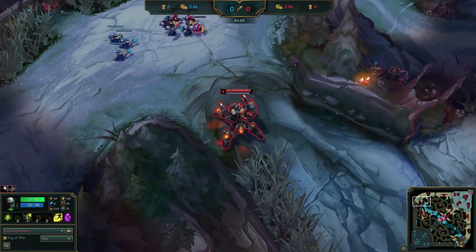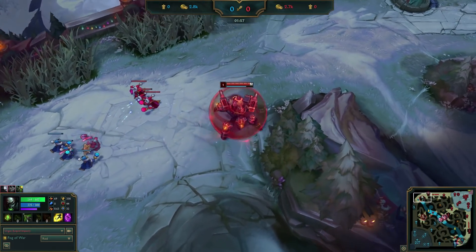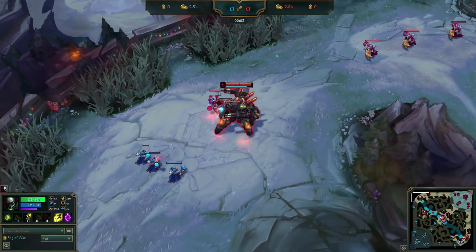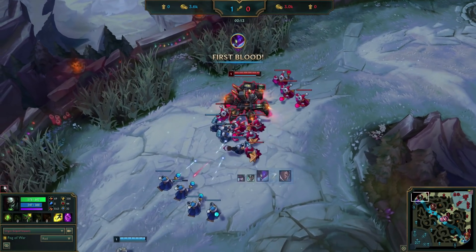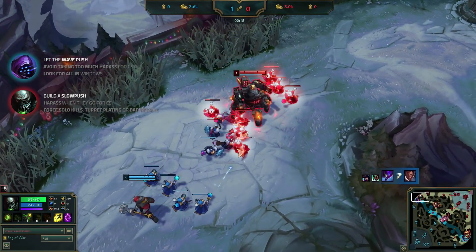As laning starts, Impact gets to lane a lot earlier than Jax because of an early jungle skirmish. This won't affect the lane that much since it's going to play out the same way even if they both got there at the same time, but Jax will be a few minions behind in experience. Jax is finally in lane now, and both of them start mission 1. Impact has a small minion advantage to start a slow push, and Jax has no choice but to let the lane push to him.